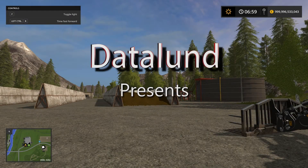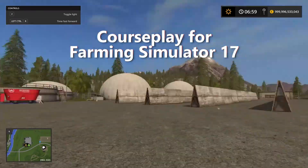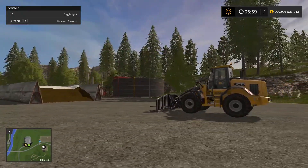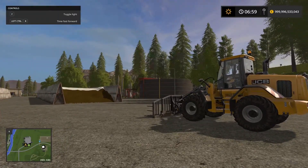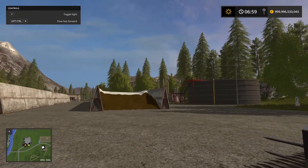Hi everyone, welcome to another tutorial. In today's tutorial I'm going to show you how to empty out a silo and sell the silage over there at the sell point using Courseplay and the empty and fill shovel mode. For today's tutorial I'm going to be using the JCB wheel loader, but you can use any front loader that you'd like.